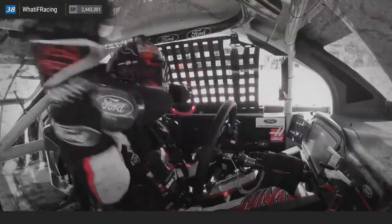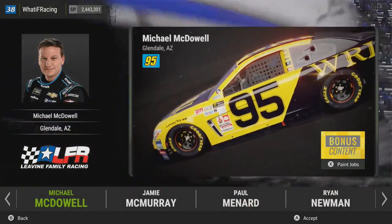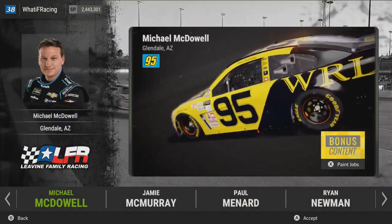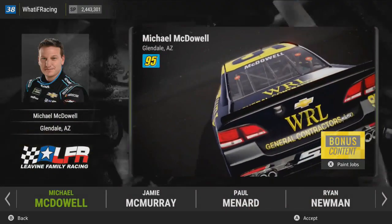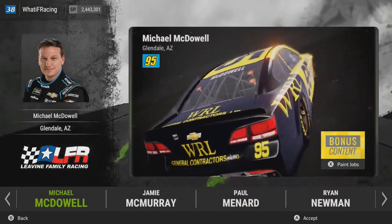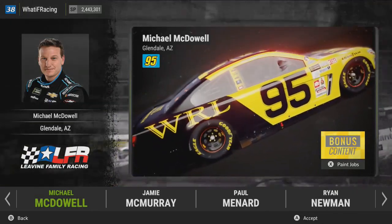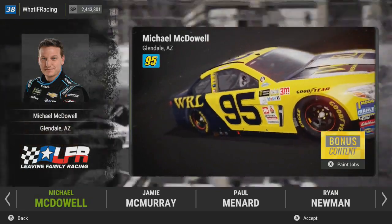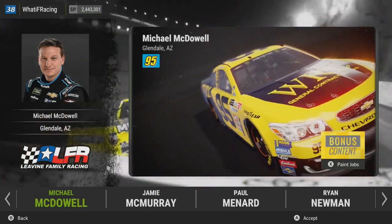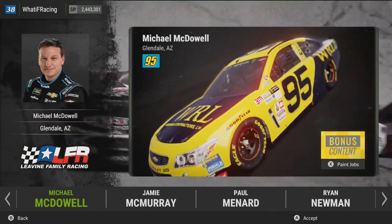We're going to accept that, and we're going to be picking Michael McDowell. We're going to run this car and this scheme for pretty much the entire season, because it is a Davey Allison throwback scheme, so I've got to do it. If you've been used to the channel and what I do, you know I love Davey Allison and Alan Kulwicki a whole hell of a lot, so this is a perfect car to race with.